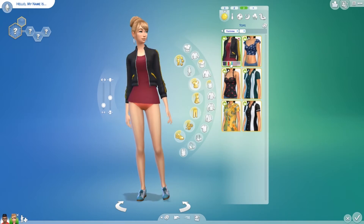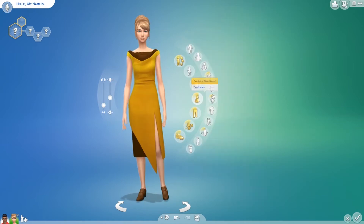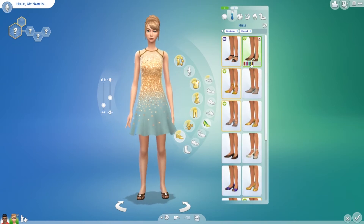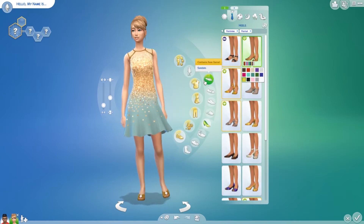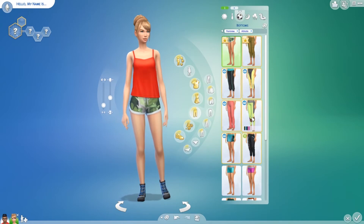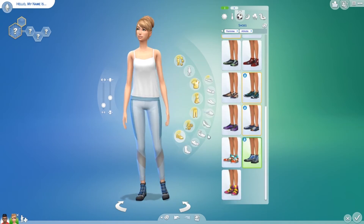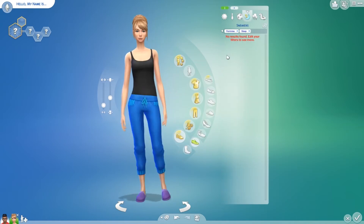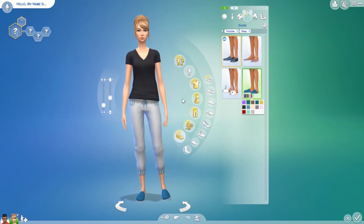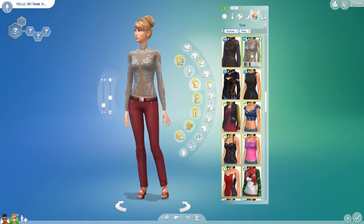I was debating what aspiration to give Sylvie. Eventually I went with — I forgot the name — it's where she likes to mix drinks and stuff. I thought that would complement Mike's perfectly, because he wants to make friends and she likes to make drinks for friends, so it fits really well. I think they'll make a good couple — I hope you guys agree!